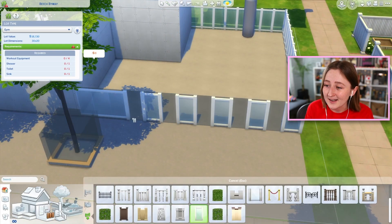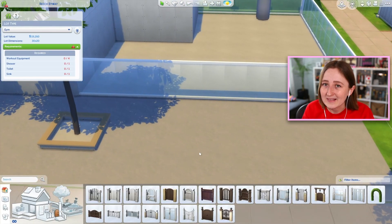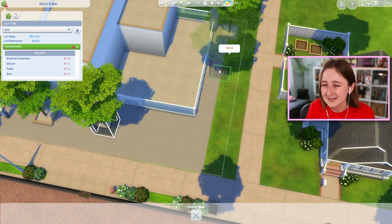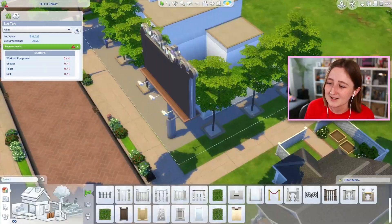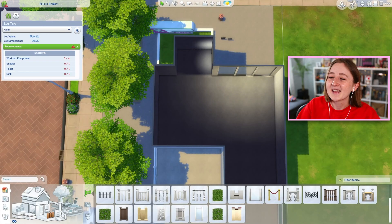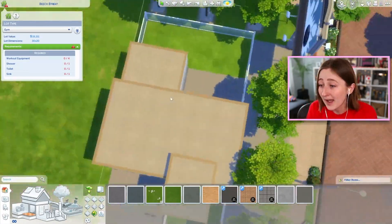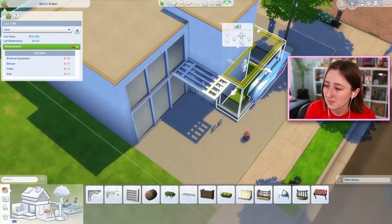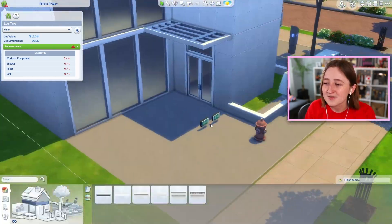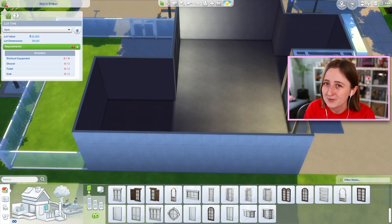It's actually huge on the inside — I managed to fit two stories. There's a big lofted second floor, and the downstairs has all of the weightlifting equipment and also the punching bags, and then upstairs there's a ton of treadmills. There's even an outside with a kids' play area. I tried to include some things for kids because there's often not a lot of spots for them to visit. I also wanted to leave some space in case you wanted to switch things up — maybe add a basketball court outside, or replace the punching bags with yoga mats.